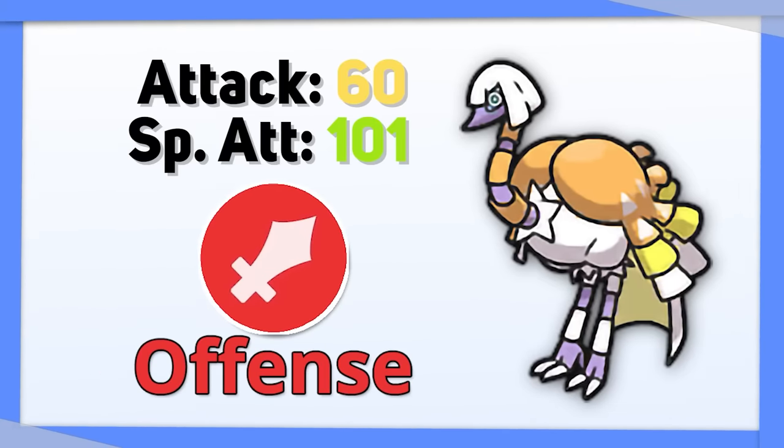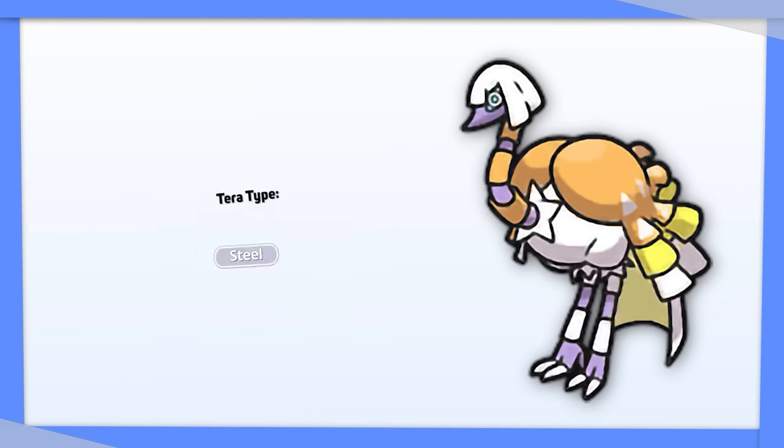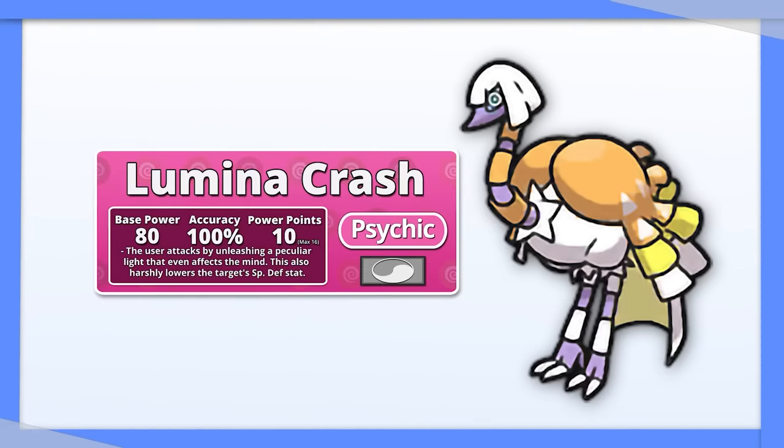Spatha really wants a little bit of help on the offensive side, but there's just not too much you can do given its abysmal movepool. Its defense isn't great, but with Tera Steel, you can at least spam Lumina Crash for longer.